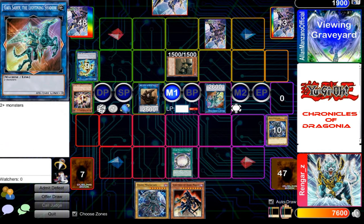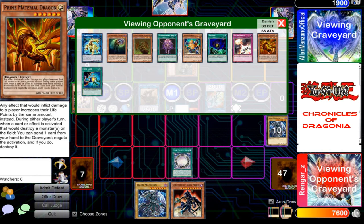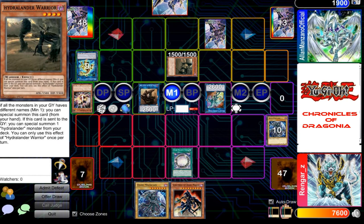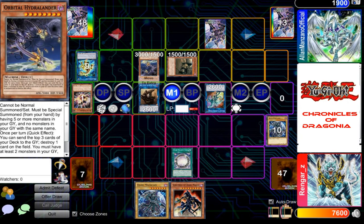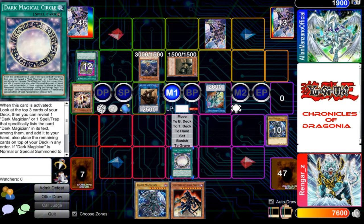Since all the monsters in my graveyard have different names and I have at least five of them, I can special summon Orbital Hydralander. I shall play its effect — I send the top three cards of my deck to the graveyard, and then I am allowed to destroy one card on the field.